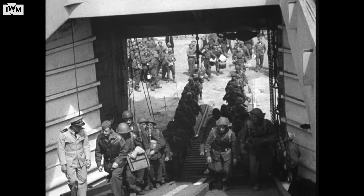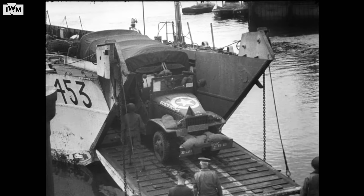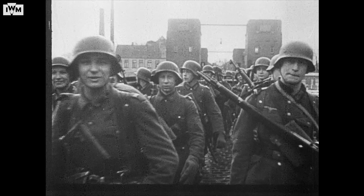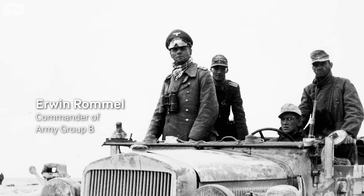As the massive invasion force built up in Britain, including an entirely fake army group poised to attack Calais, the Germans were building up their defences. By this point in the war, the German air force and navy were largely a spent force. Thus, the defence of Fortress Europe would fall on the shoulders of the German army, and in particular Army Group B, commanded by Field Marshal Erwin Rommel.